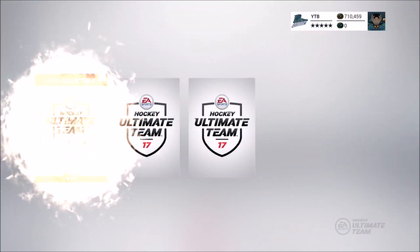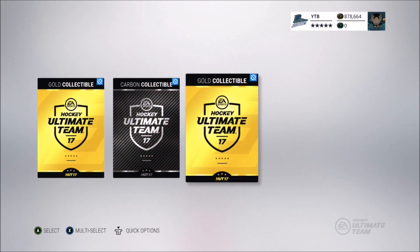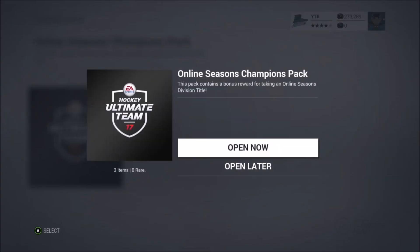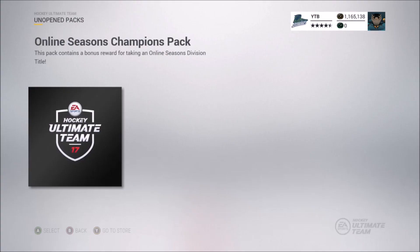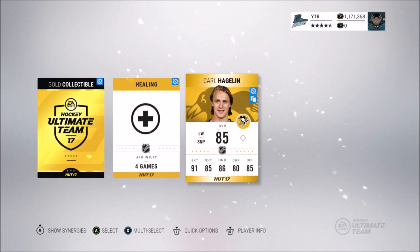Two gold collectibles — I think that's pretty good right there, but everything else that I get, oh my god. Nothing. Carbon collectible — okay, that's my best pull so far. This is what you get for winning eight games out of ten against pretty much the best players in the game. Oh look, I got a contract. I can give one of my players an injury card. Oh, how'd you know I wanted that? Carl Hagglin — he's going on the team.